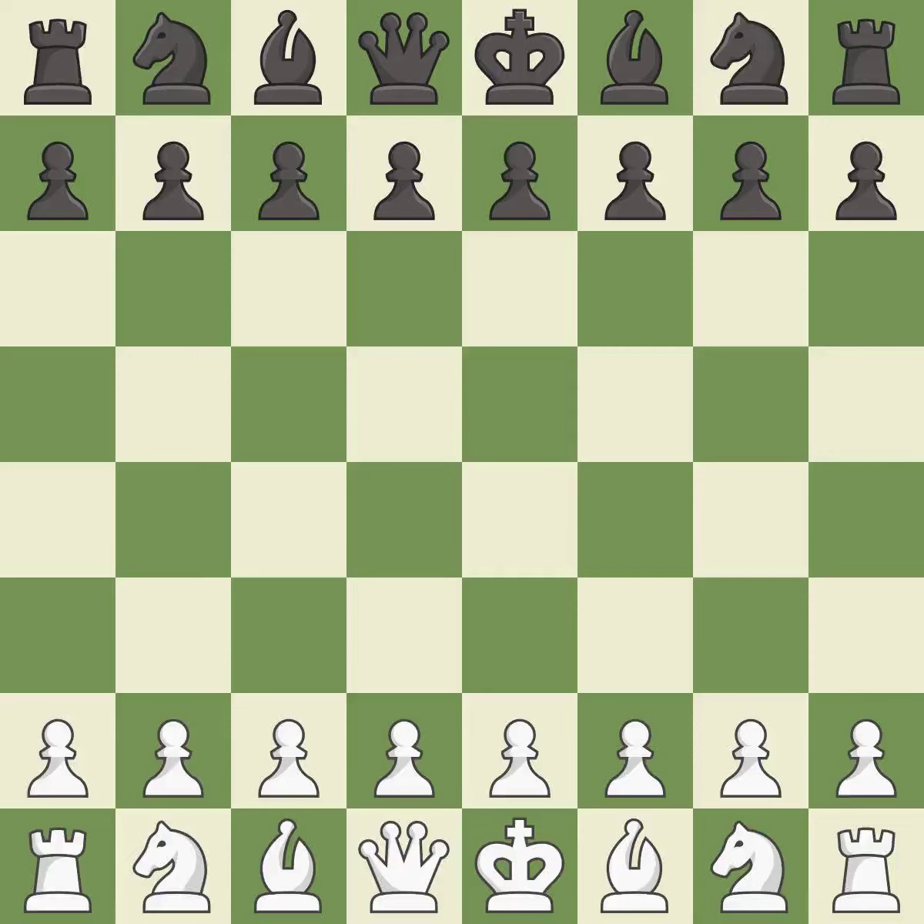Queen's Indian Defense, Fianchetto, Classical, Traditional Variation. Ne4, Bd2 — a sharp, back-and-forth game where both players had chances. That game was pretty competitive. White played a bit better than Black in the opening. Both players navigated the middle game well, and both players had a nice endgame.